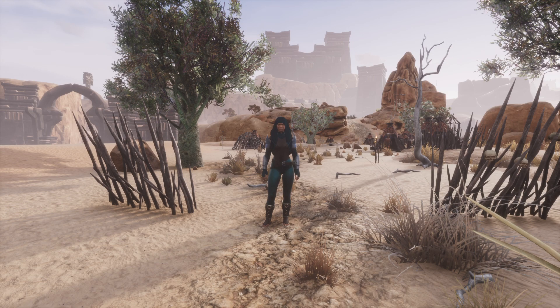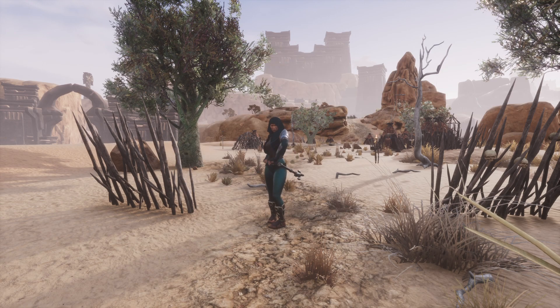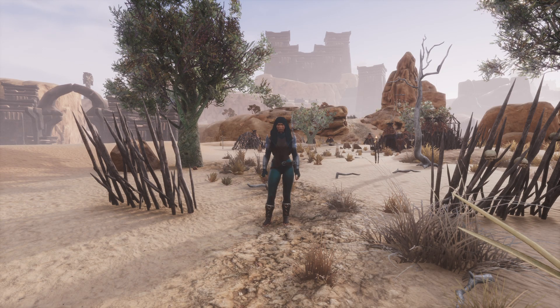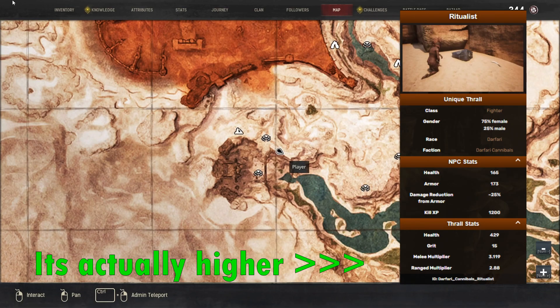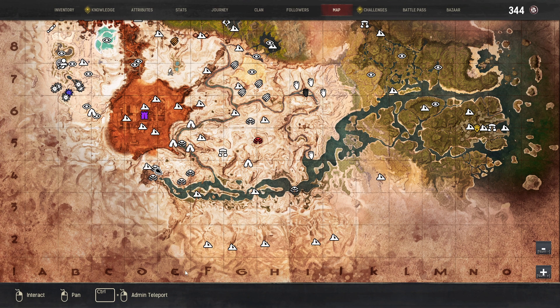Hello guys, welcome to another llama video. Today I'm going to be showing you the location of the Ritualist. She has the same stats as the Cannibal Brute, with a 2.22 times melee damage multiplier.